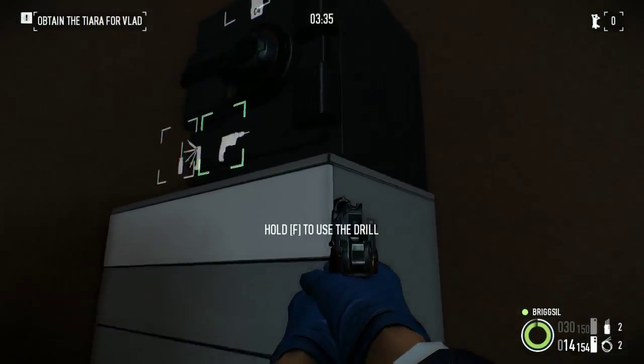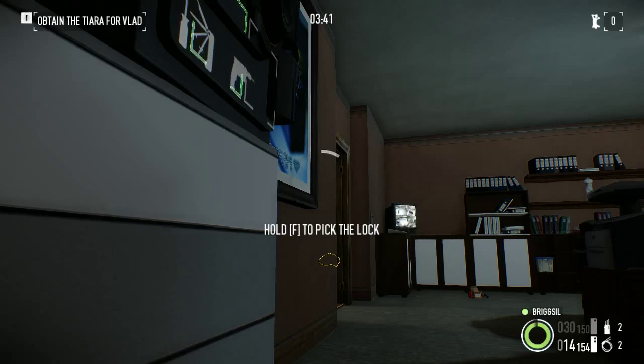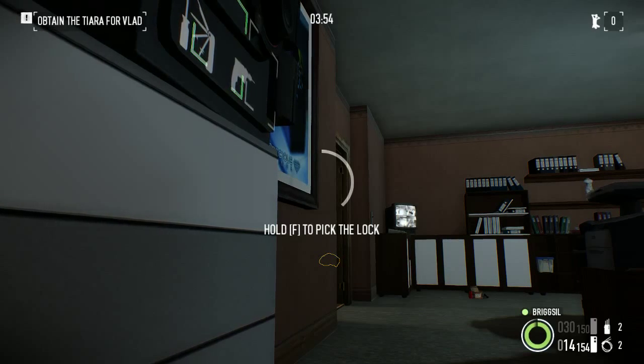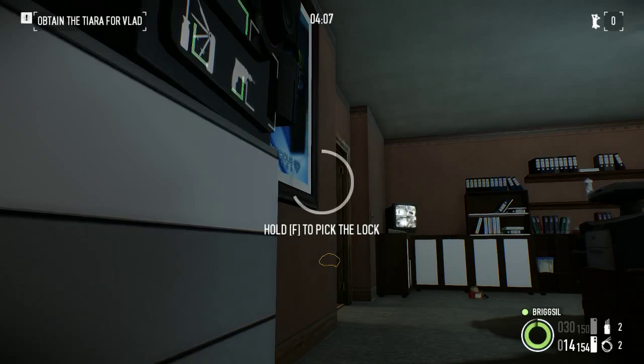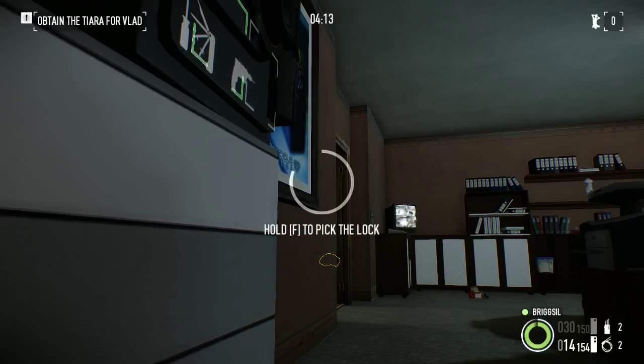I can now do this quite safely, and hopefully the tiara will be in here. Remember, this is on overkill - if the police get called, I am pretty much dead because I've got no armor on. My weapons are not as good as normal weapons because I've gone for concealment. Lockpicking is a very slow thing, but it's very worth the wait because you have no noise whatsoever - no explosions, no loud drill. It's purely lockpick, get in there. Takes about a minute, roughly.